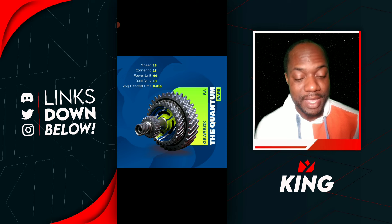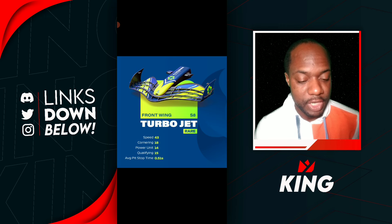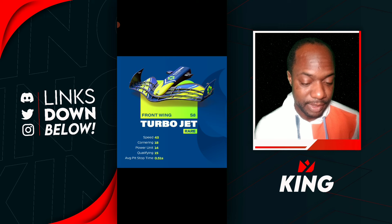Next up we have the Front Wing, which is the Turbo Jet. Once again Series 8 and it's rare again. The rares of last season, some of them were pretty good in the earlier part of the season, so hopefully these rares are going to be good as well. Speed is going to be 43, Cornering 18, Power Unit 14 — so this one is going to be a Speed part — Qualifying 15, and the average pit stop time is 0.51 seconds. That's looking pretty nice, giving you a high amount of Speed.